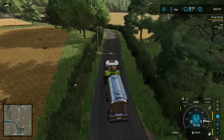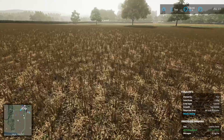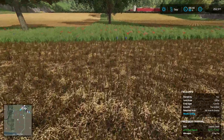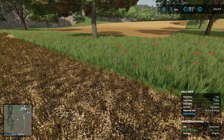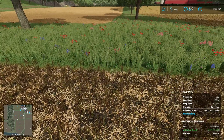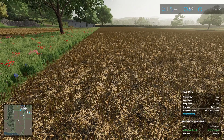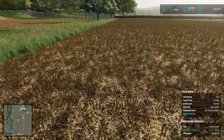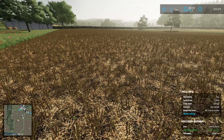Let me get this back and then we'll take a look at sugarcane. I think I'm going to go ahead and put the sugarcane in here — I think it's just going to work out better that way. The challenge is, because I have to plant with a sugarcane planter, I do have to get this field ready.